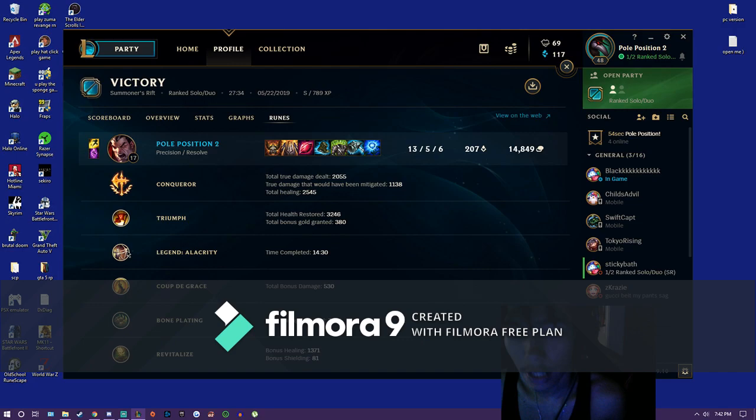I personally like to go Alacrity because I like my attack speed. But the Tenacity rune actually works a lot better for this build. I just personally can't get off attack speed Darius. I always go the attack speed rune first, then Adaptive Force and then Armor. But yeah, this is exactly what I built.